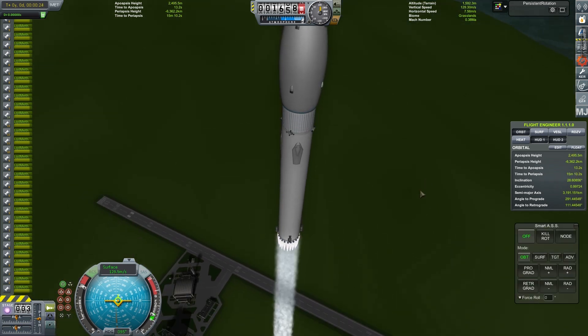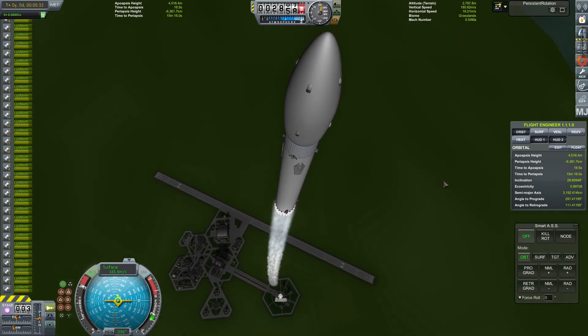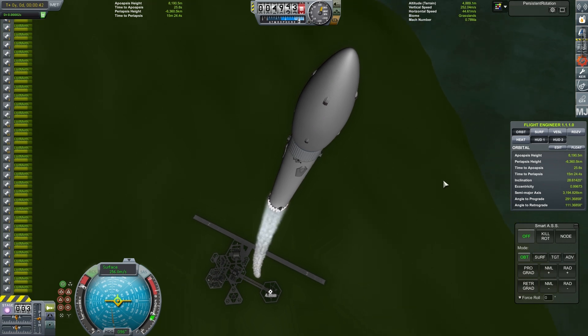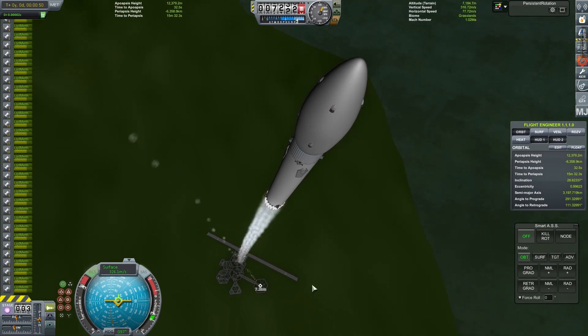I don't know how many of you watched the presentation by Elon Musk on the interplanetary transport system the other day, but some of the ideas in the plan are just incredible, and even if half of those things make it into the final production vehicle it would just be amazing. With the real solar system and realism overhaul mods installed, we're basically simulating a real Earth with real orbital speeds required to get into orbit. Orbital speed is just shy of 8,000 meters per second, so it takes a huge amount of power to get up to that velocity.